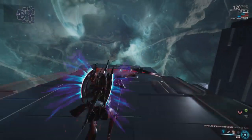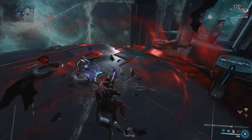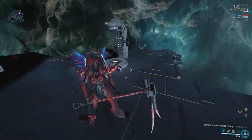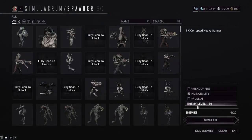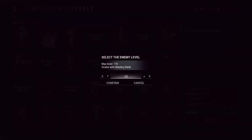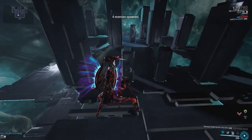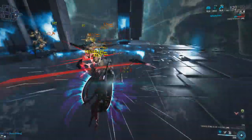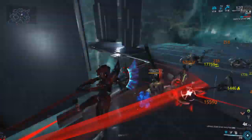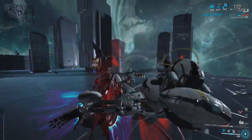Those are the two main moves I'm using on this hammer stance — the moving forward spin-around combo and the kill-everything-around-you combo. Both are really powerful. We definitely were not modded for those level 170s — this is more meant for level 110 and below. We'll probably take quite a few less hits to kill these guys. We also have Steel Charge equipped.